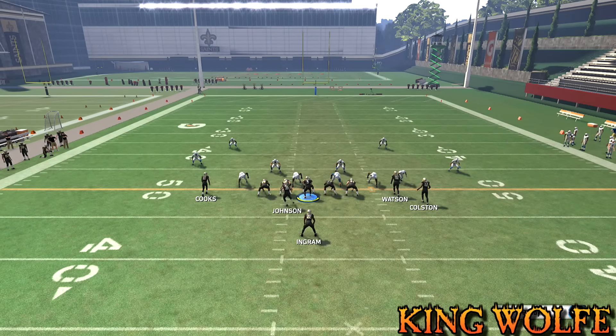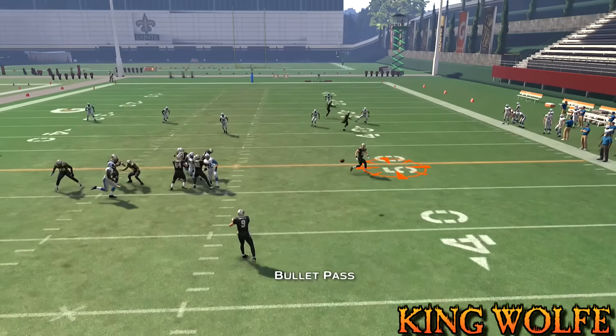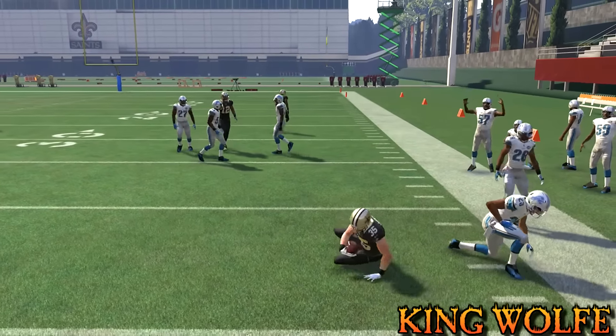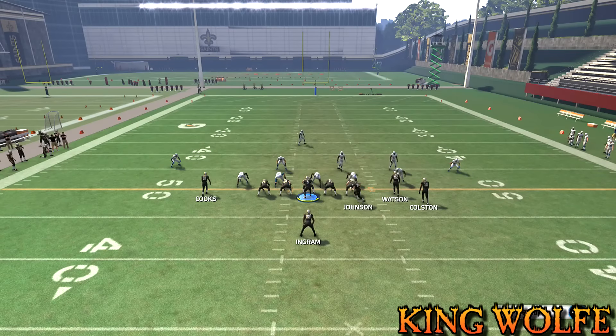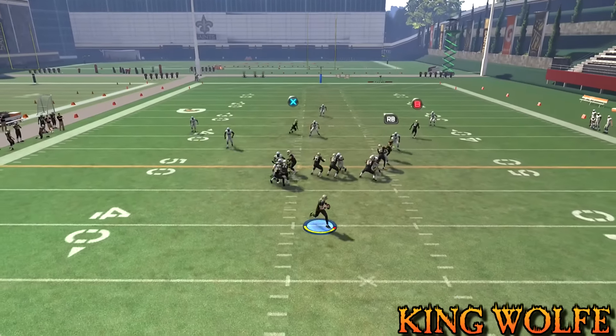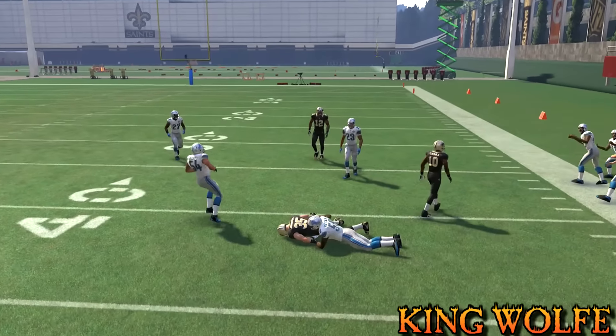We snap the ball, he comes in motion — let's look for that X route. Is he going to be open? No, but the RB route is right here wide open. We go ahead and get a good eight yards. Very nice, very effective play. Here it is again — requires no adjustments. The RB comes in — I could hit the X route but we go ahead and settle for the RB route right there.